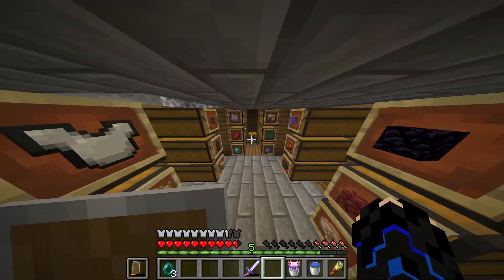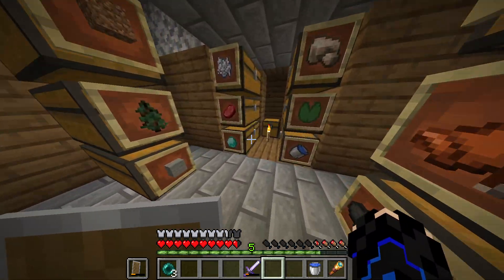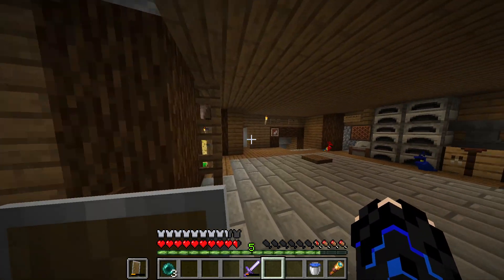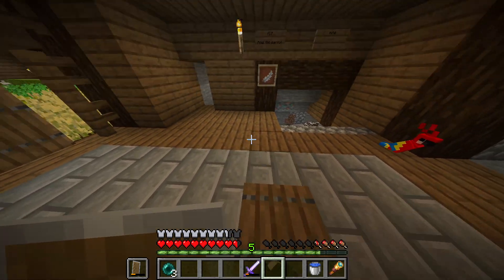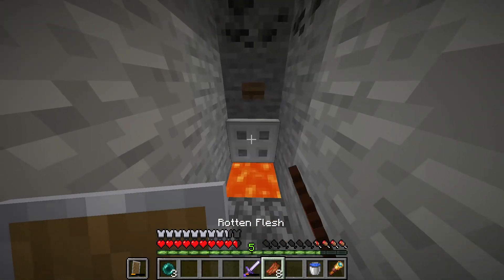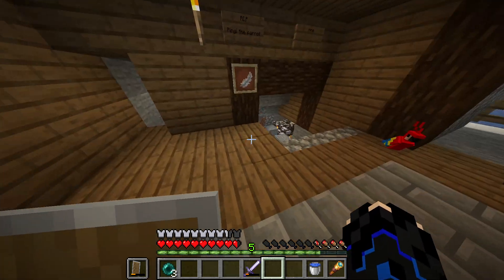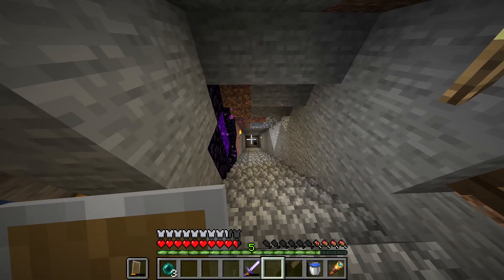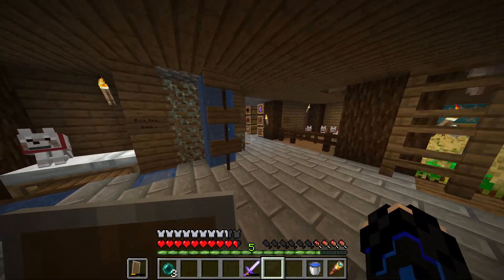Here's a little chest area where he has diamonds and stuff he's grinding for. Here's his dog corner — he used to have so many dogs, he would just tame tons of them. Here's his two little birds that he grinded to find. Over here is where he chucks his garbage. Down here is his cow farm and his AFK fishing spot, and then his mine and his Ender portal.